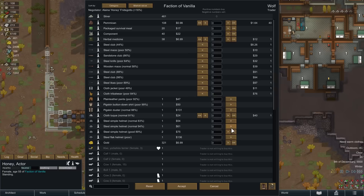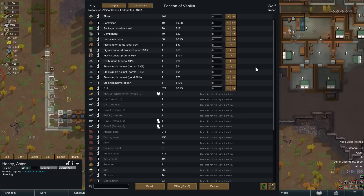It might be worth gifting them some things. The advantage of gifting is twofold: one, it eliminates some wealth from your colony — some of this clothing sitting around contributes to wealth which increases the size of attacks, so getting rid of it can help. And we can also give things away to our neighbors for faction rep. By giving them these poor plain leather pants we'll get one rep — let's do this and get 10 reputation.